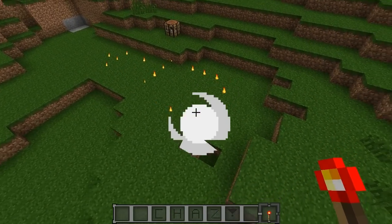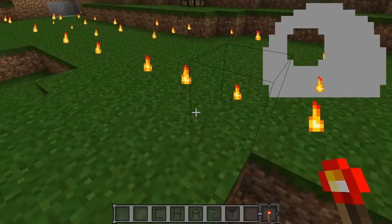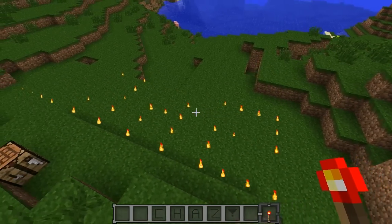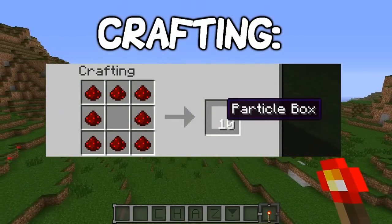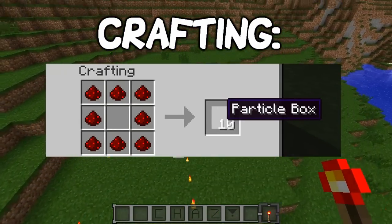Then we go right back to our regular flame particle, and the flame particle is probably my favorite just because it looks very very nice. You guys can make little words out of them as well — you can do it with all the particles but I like the flame the most.